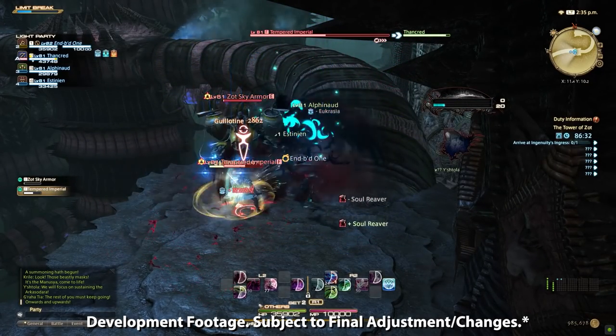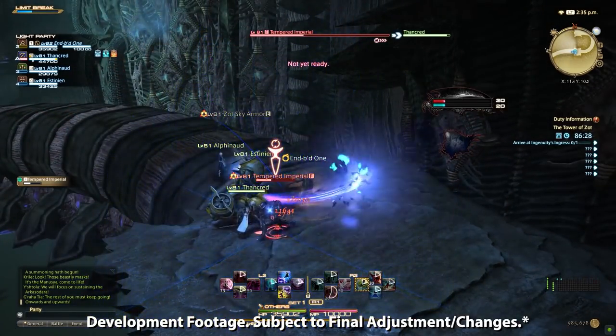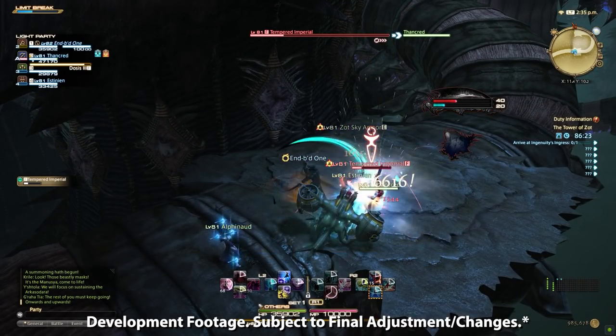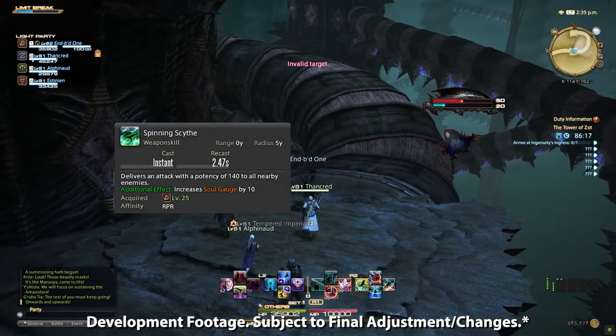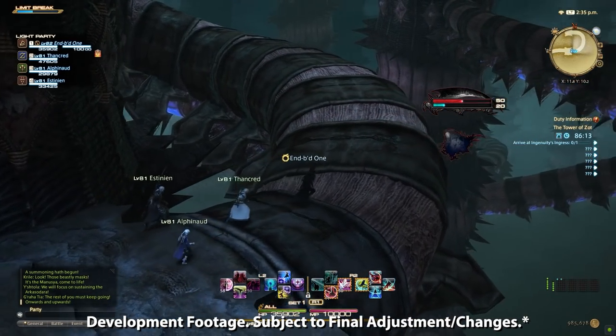Let's start with the general weapon skill rotations. Reaper has a single target and AoE rotation, with the naming convention typically being Slice and Scythe respectively. The single target combo goes from Slice to Waxing Slice to Infernal Slice. The AoE combo is Spinning Scythe into Nightmare Scythe. None of these currently have positional requirements.